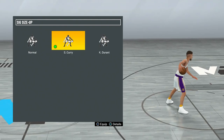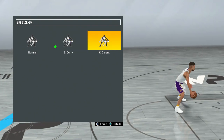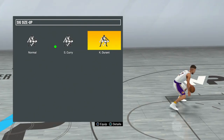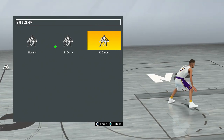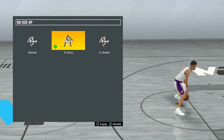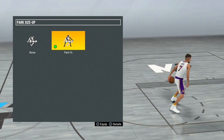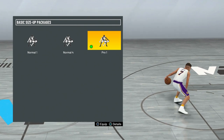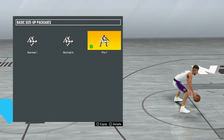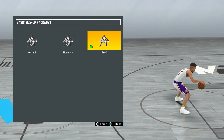For my signature size-up I don't use this a lot, but I have Steph Curry. Kevin Durant is also a good option — KD's signature size-up is a lot slower than Steph Curry's, but the hesitations are pretty big on it. I just like Steph Curry a little more. For park size-up I don't use this a lot either, but I have number 14. For basic size-up package I use number one, and if you want the Curry slide I'm pretty sure it's either pro three or pro two.